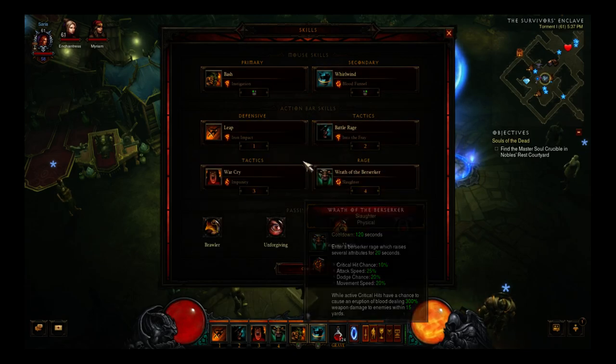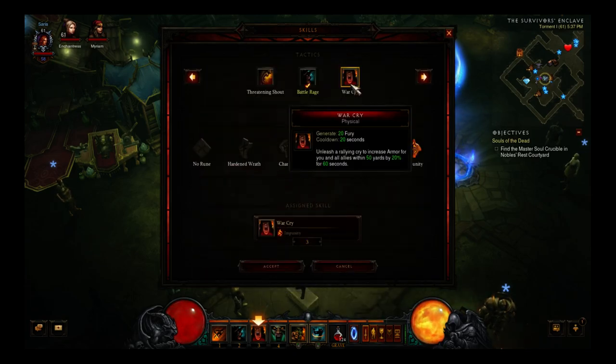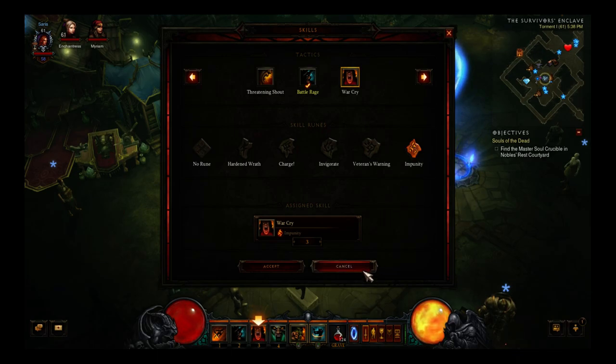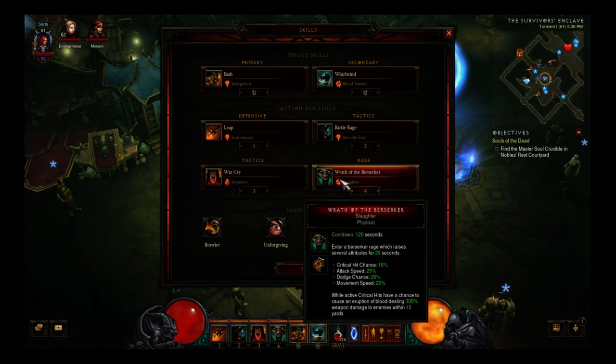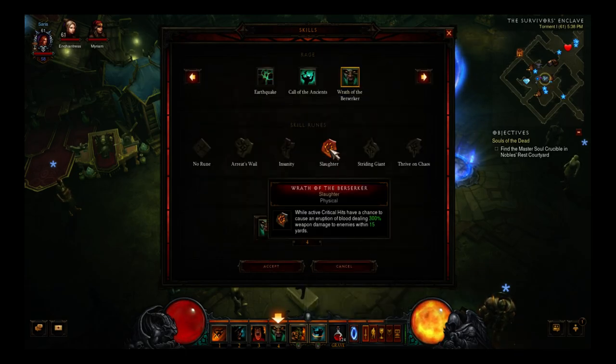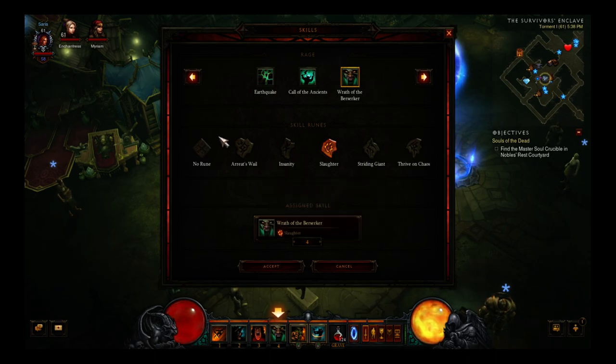I find this combo is very good. I'm still using War Cry with the Impunity rune just to stay alive. I'm not sure how difficult things will get as a barbarian or monk, so I'm going to keep that for now — it might change in the near future. But the intro difficulty has been very reasonable. My last skill is Wrath of the Berserker with the Slaughter rune.